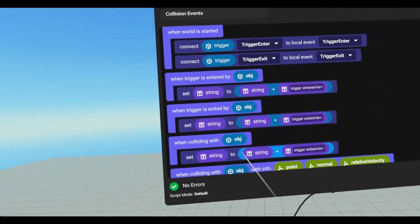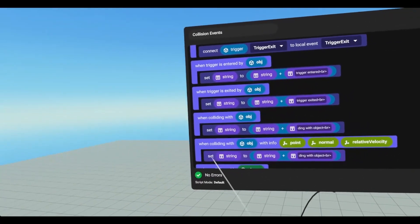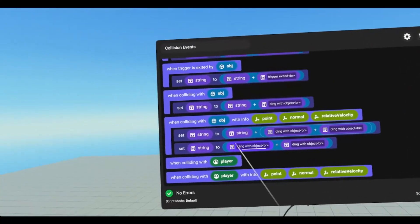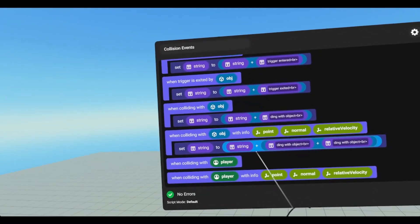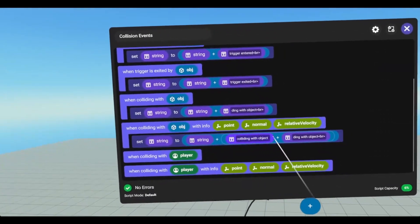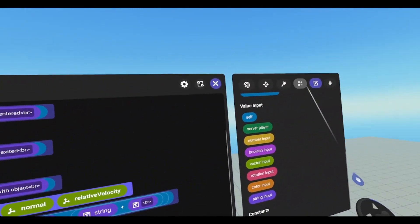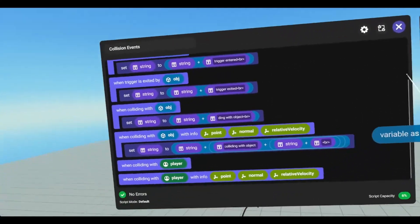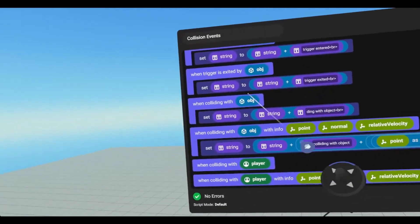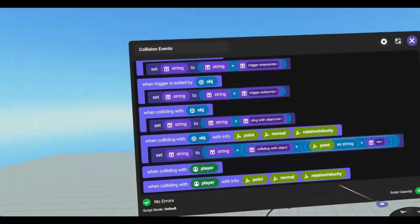Go down to when colliding with object, grab that, and we'll just say colliding with object. And then when colliding with info, we'll set string to string plus colliding with object. We need another plus sign — it'll be string plus colliding with object, and it'll be the position of the collision. So we need to go under typecasting, grab variable as string, and then drop in our point. So this line will read: string — which is all the strings above it — plus colliding with object with a space, plus the point of the collision, plus br so that we can go down to the next line.